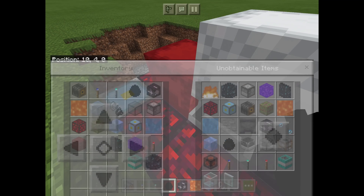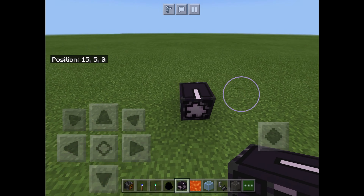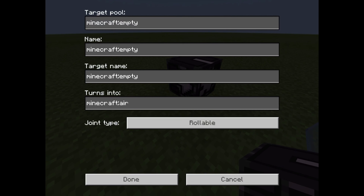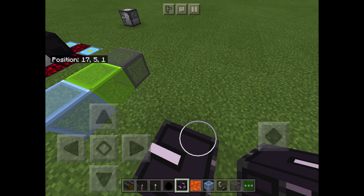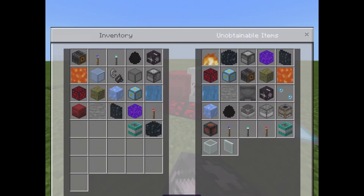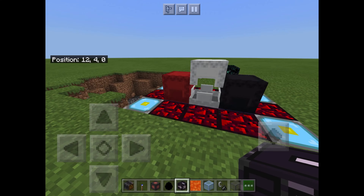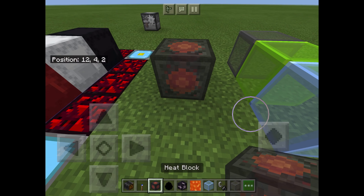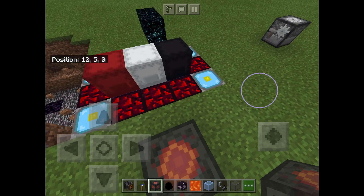Jigsaw blocks — I think in the Nether Update they made these accessible with commands. You can do things with them; I think it's like spawning in villages. Heat blocks are again something only in Education Edition, but you can't even get them in Education Edition, so that's neat.